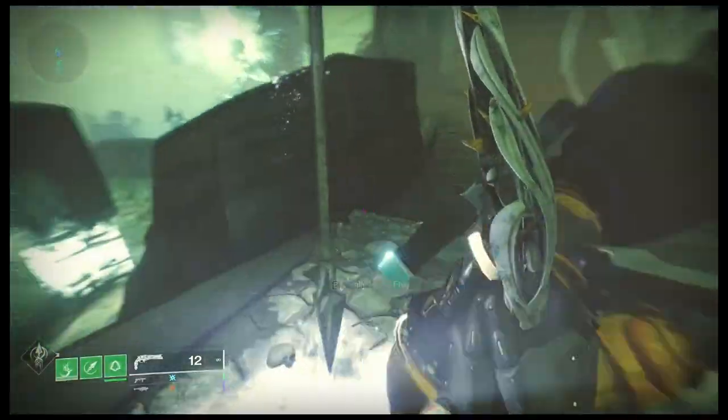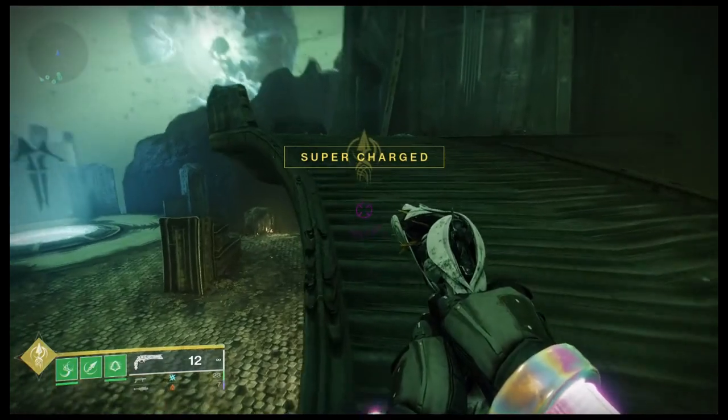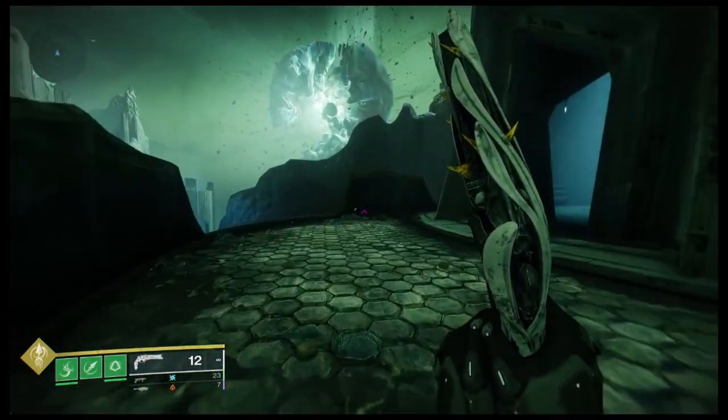The first set of statues can be found at the bridge on either side of the encounter in these side rooms. Interact with either the left or right statue, depending on the first call out.